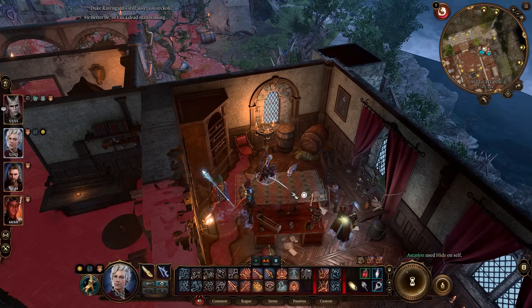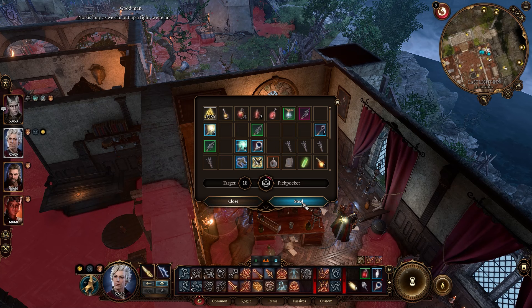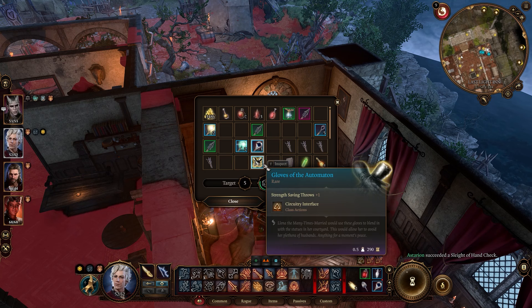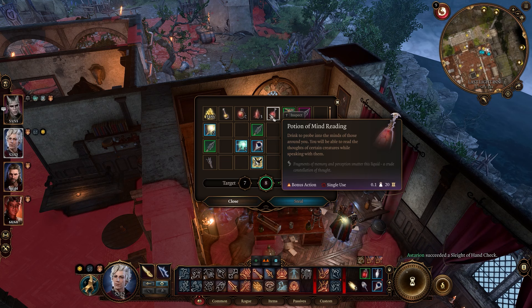Number 2 — pickpocketing. If you have a dex character (I use Astarion), not only can you open chests and doors, but you can also pickpocket NPCs. You just sneak behind them and click pickpocket, then you roll on whether you'll successfully sneak the item out of their inventory. There's a small wheel — the more filled it is, the more likely you are to get the item without raising suspicion. For rings, cloaks, or small trinkets you'll have a really high chance, but with a really high dex character you can steal their entire stack of gold. I normally sell all my stuff to a vendor and then pickpocket the money back — it feels crazy, but it's fun.